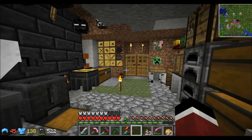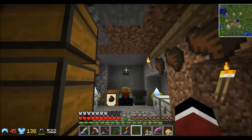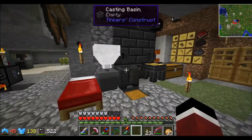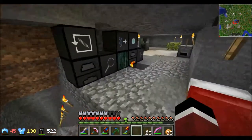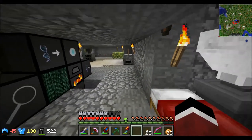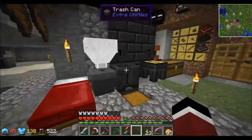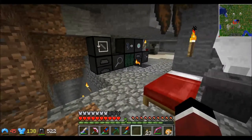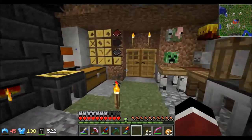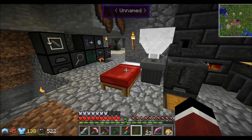Hey guys, welcome back. It's Bunny Vulture again, and today is episode number four of my Feed the Beast Unstable series. Today we're going to delve into power generation — it's something I kind of put off a little bit later than I normally would have, simply because of some of the other cool mods I wanted to get into first.